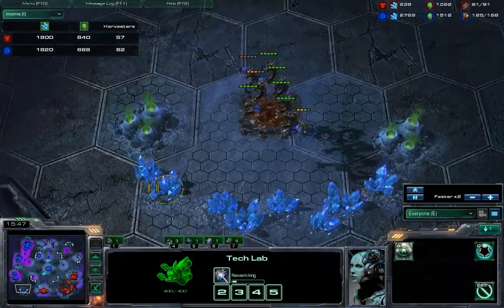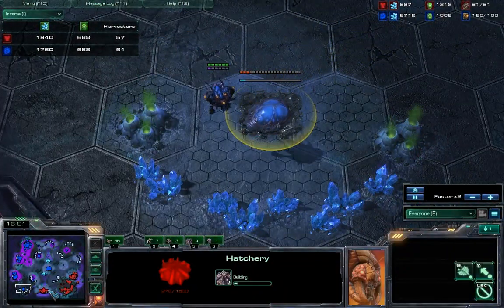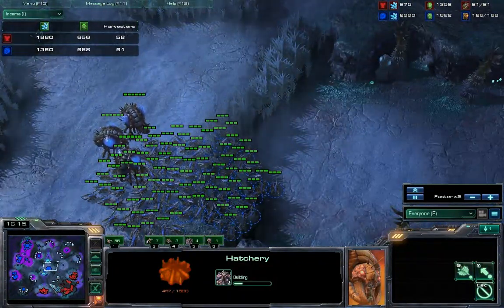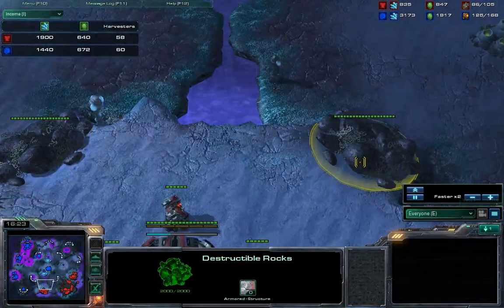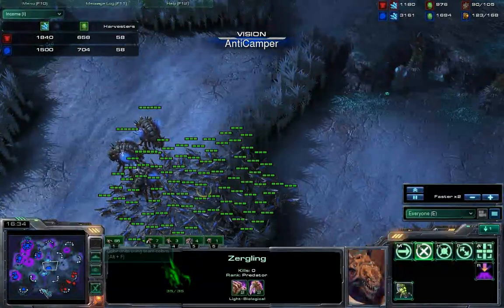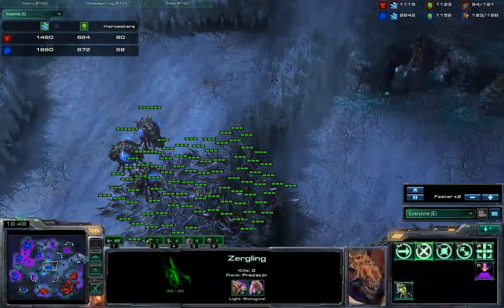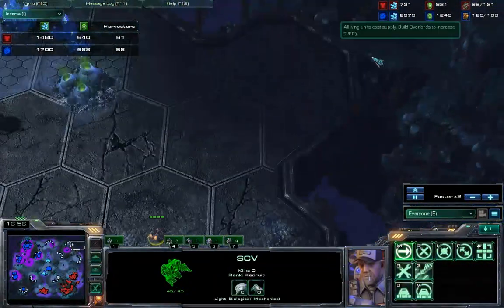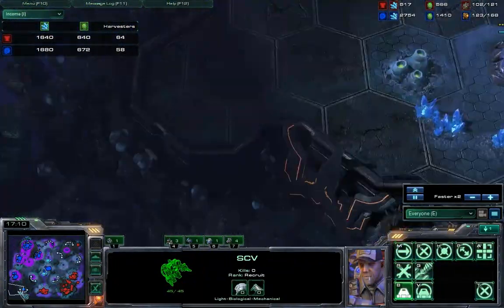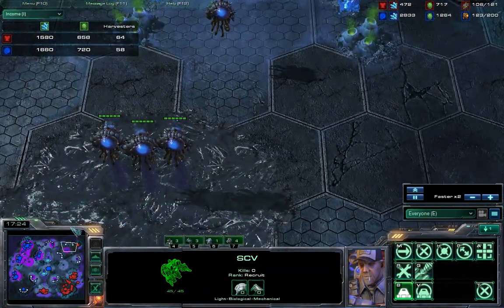That banshee I forgot about forced him to cancel on the hatchery — better than nothing, I suppose. It doesn't look like he knows about my third base yet, so he probably feels really far ahead. Which he is, but not quite as far ahead as he thought. Sending out my SCV for my ninja Command Center. I love this little pocket in the back of all the main bases — every base has it. It's a great place to build a Command Center that typically doesn't get scouted by an overlord or a zergling.